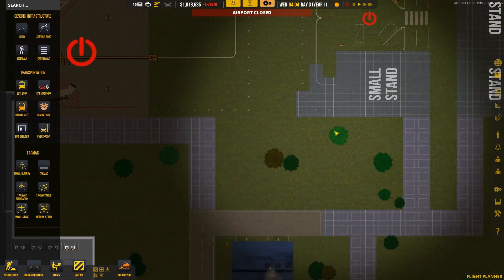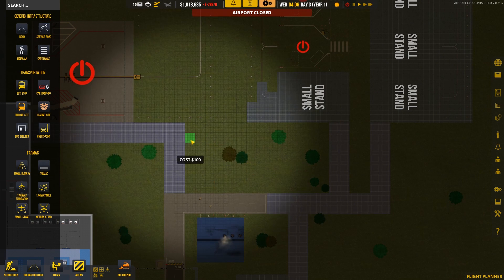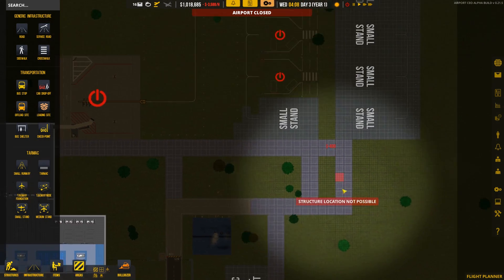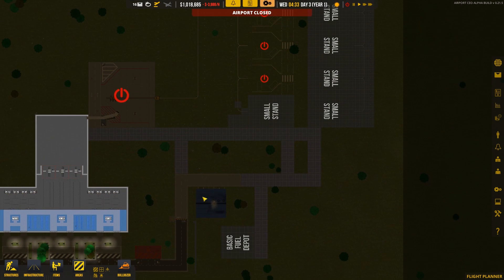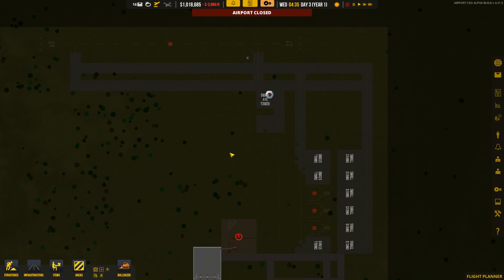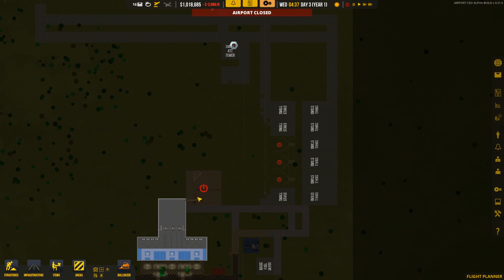Hopefully the terminology for offload sites versus loading sites gets changed to be more clear in the future. I'm thinking maybe we take the service road and connect it through here just to give service vehicles more options. I think we're pretty good with what we need throughout here, so I'll leave this episode here and come back in the next episode when this is all done and we can actually start getting some planes involved.